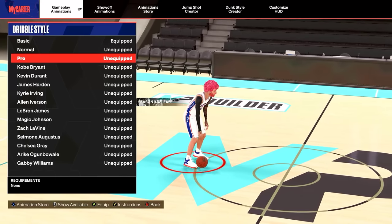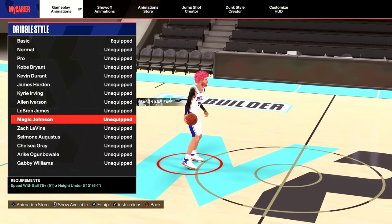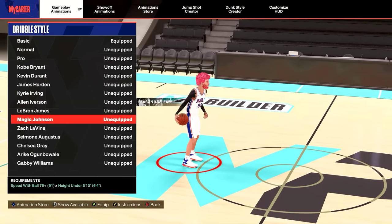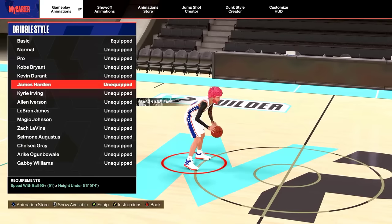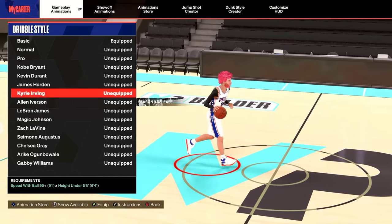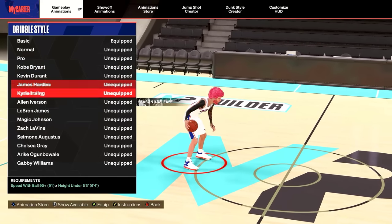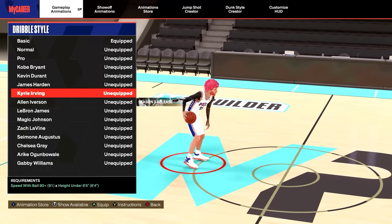If you are 6'5 to 6'9, the best ones are Pro and Magic Johnson — I would not use anything else. I know people will say Gabby's good and LaVine's good, but no — Pro and Magic are the best. Magic is good for that super godly cross and Pro is just the best overall for your speed boost. If you are under 6'5, Kyrie is the best by far. If you make a build under 6'5, make sure you have 90 speed with ball.